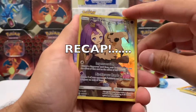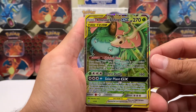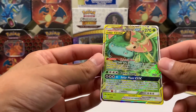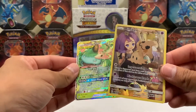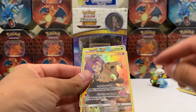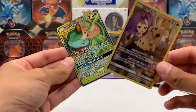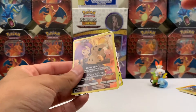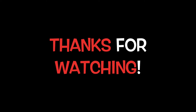All right, to the recap: we got Mimikyu Secret Rare, and then we got the Venusaur and Snivy GX. I think it's safe to say we did not win — what a brutal box. Do go check out Vichy20's video and let us know in the comments who won. Let me know why I pulled nothing. Have a good one, be safe, and I'll see you guys in the next video.